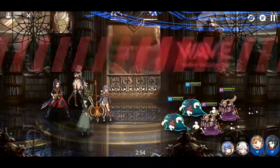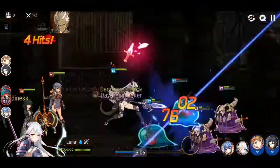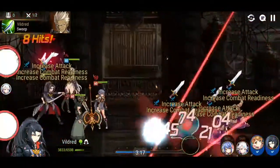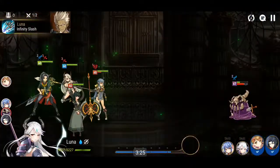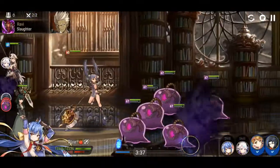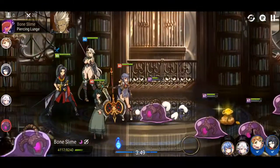Things are going pretty smoothly and runs are going fast, which is nice. Apparently when you kill these slimes they drop a debuff — specifically attack down for 3 turns. That's quite annoying, especially if it carries over to the next stage, as it can be very detrimental to your runs. The other guys on death seem to do nothing, which is reassuring.